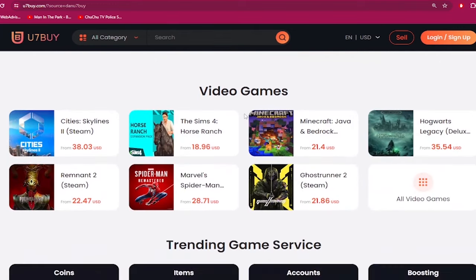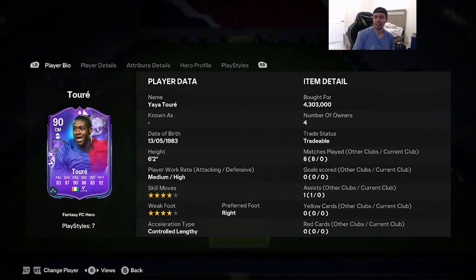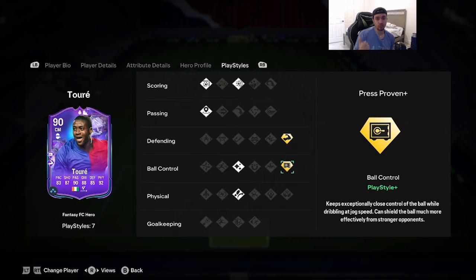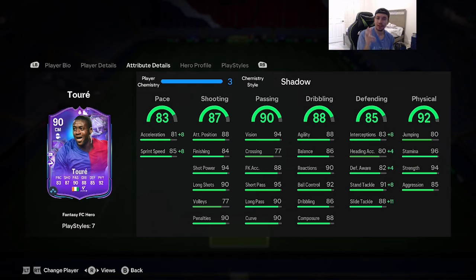Yo YouTube, welcome to another video. FC Fantasy Team Number Two is here — today we're going to review the 90-rated Yaya Touré. Looking at the card: 6'2" height, medium-high work rates, four-star skill moves and weak foot, right foot. Acceleration type is controlled length. Stats are 83 pace, 87 shooting, 90 passing, 88 dribbling, 85 defending, 92 physicality. Play styles include Finesse Shot, Power Shot on basic; Inside, Surpass, Bruiser on plus; Press Proven on plus; and Flair and Trivela on basic.